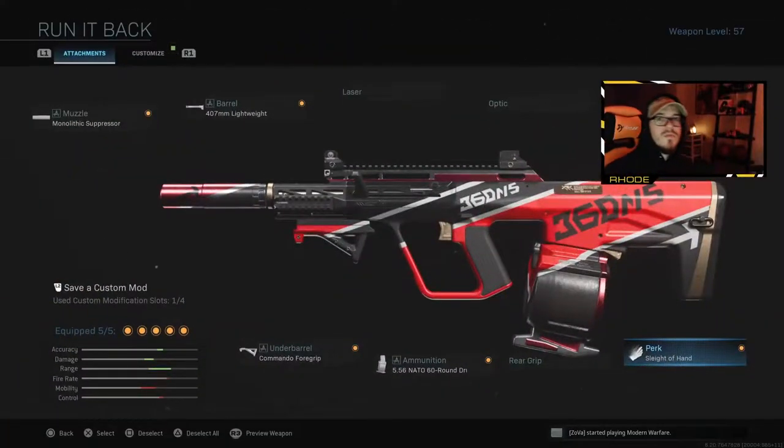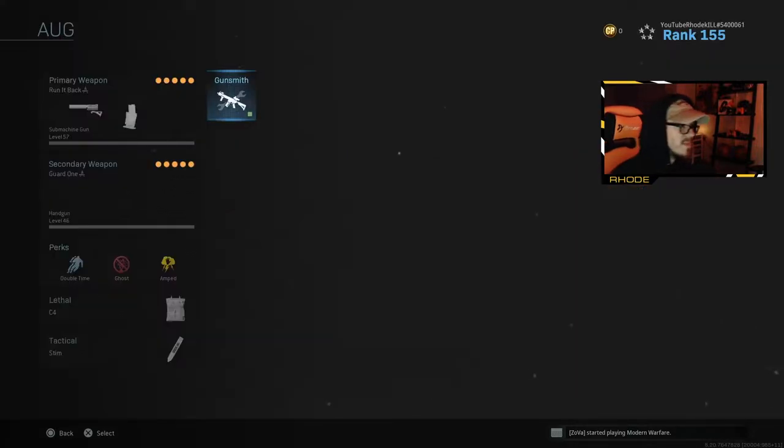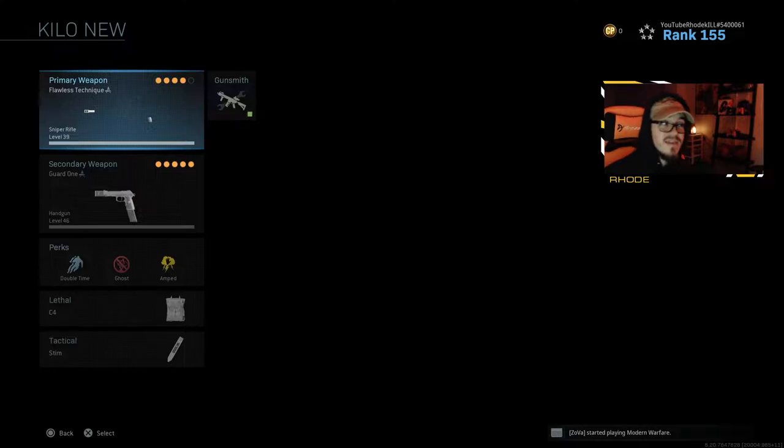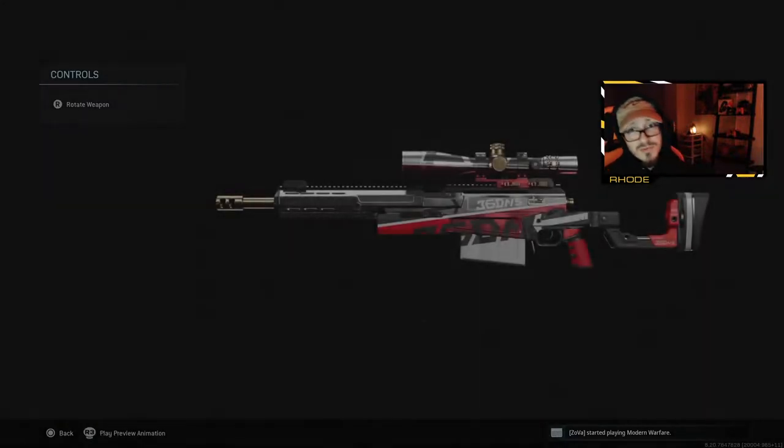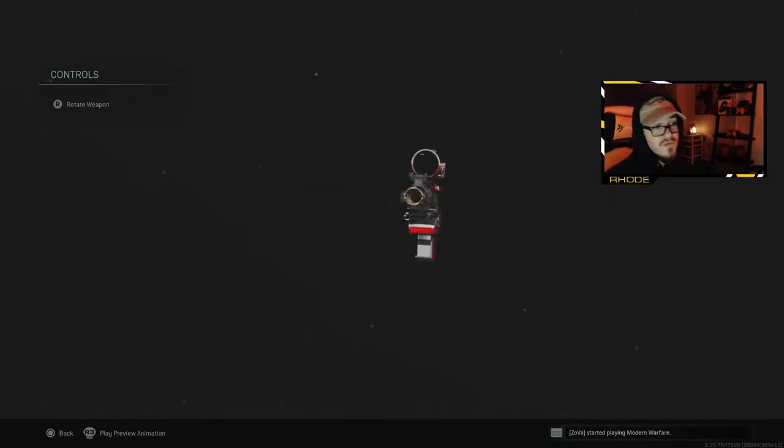What up guys, back with another video. Welcome to the channel if you are new, and if you're back for another video, I appreciate you as always. Today we're going to be covering the Run It Back AUG — a really cool variation of the AUG that just dropped. It's only an epic version but it looks really really clean, looks better than some of the legendary ones in my opinion. In this bundle you also get the new AX50 sniper which looks really really clean, so if you're a Warzone player you could run both of these with Overkill.